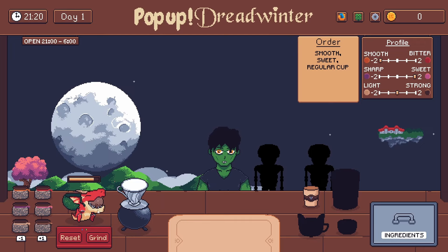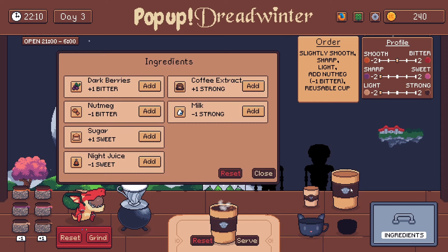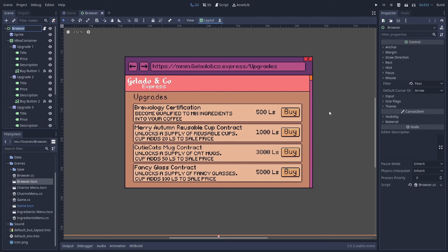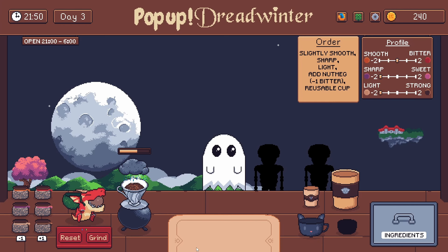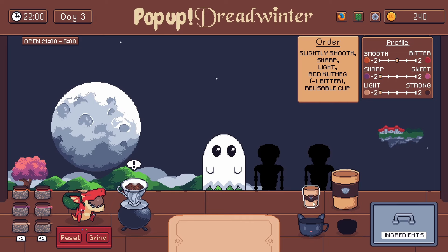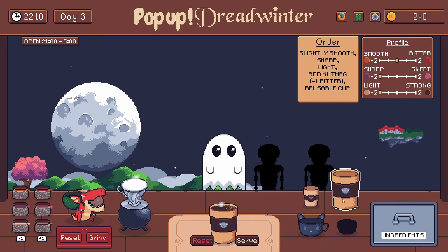It's a simplified version of how you do things in Dreadwinter, though I wanted to add a bit more customisation to the drinks. As you earn money, you can buy a brewology certification, which lets you add ingredients to the coffee to adjust the flavour. You can also unlock different cups to use, which add to the sale price. Adding ingredients made the gameplay more interesting, as you had to account for how the ingredients a customer wants affect the flavour profile, such as wanting a strong coffee with milk, which reduces the strength.